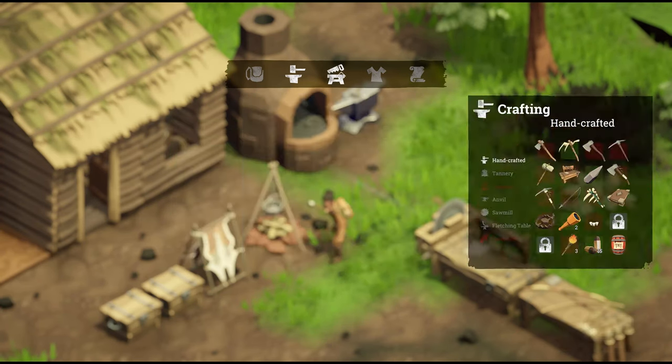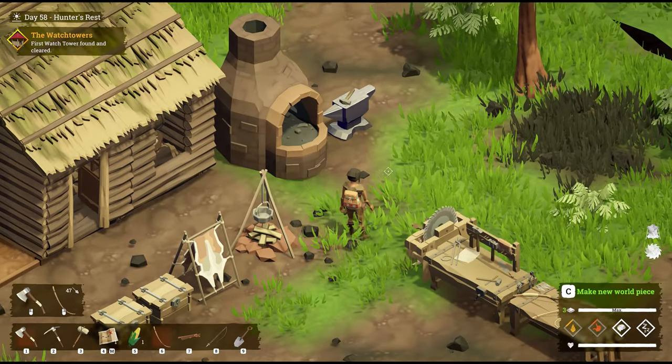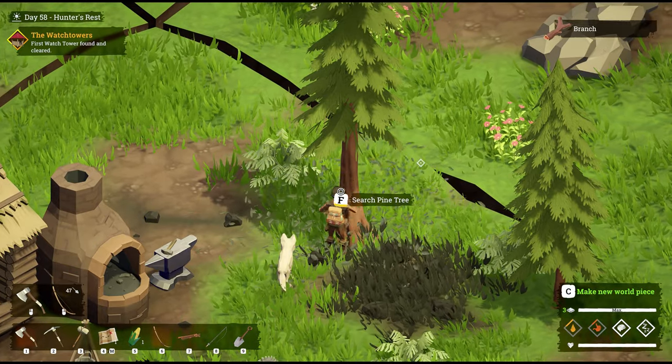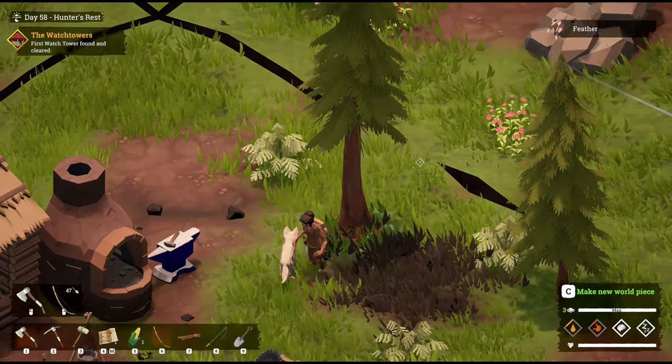Ink, on the other hand, is a craftable in the workbench. To craft ink, you're going to need some huckleberries — easy enough to find — and a feather. Feathers you collect from a tree. Run up to a tree, hit the F button, search, get a branch, and you should get a feather next. Super easy.